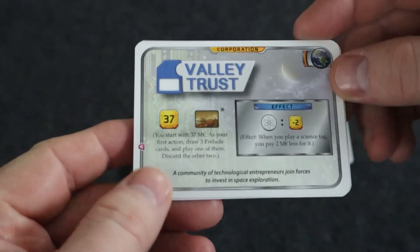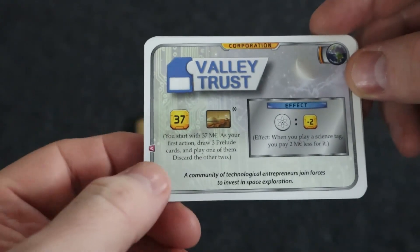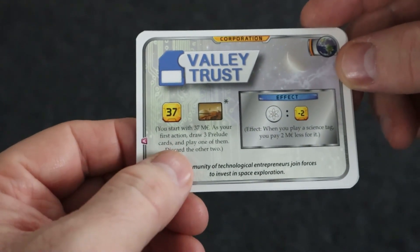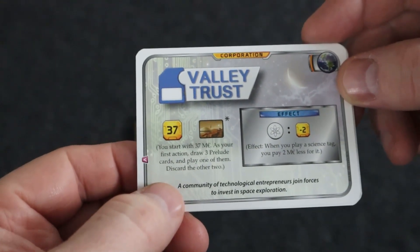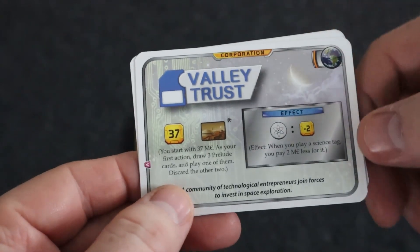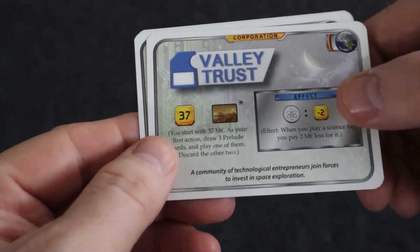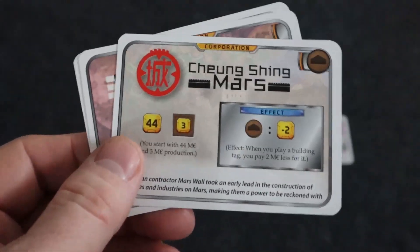Valley Trust starts you with 37 megacredits and as your first action you draw three Prelude cards, play one of them, and discard the other two. The downside is you have negative two megacredits for each science tag card that you play.